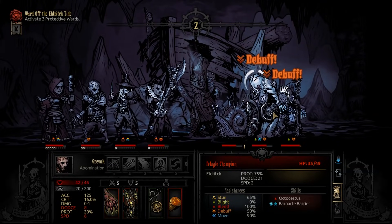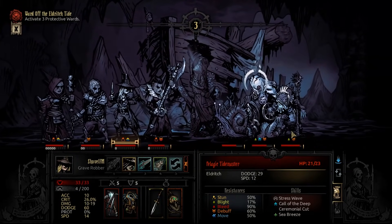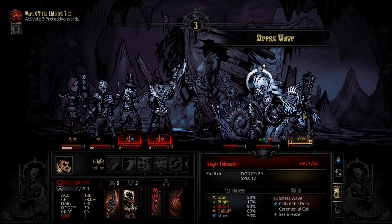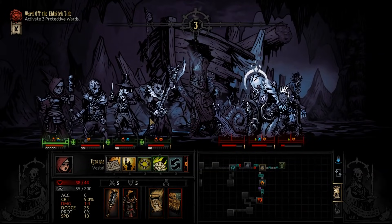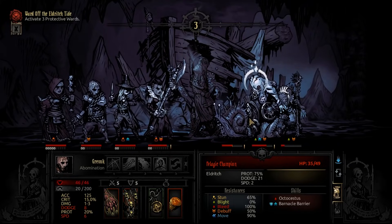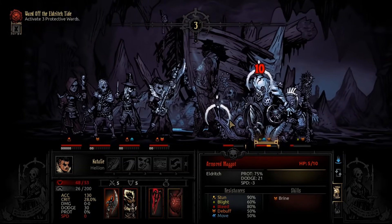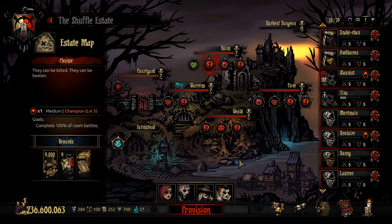Even with the bonus 12.5% chance to hit in darkness, the Grave Robber still comes out to around 3–5% dodge against even the highest accuracy enemies at champion level — about 102–107% base accuracy. Her dodge does come into play now. With trinkets that give extra dodge and Shadow Fade at max rank giving 15% dodge, combined with something like a Lucky Talisman's 10% dodge, she'd have 55% chance to dodge baseline before other modifiers — if she goes first and Shadow Fades.